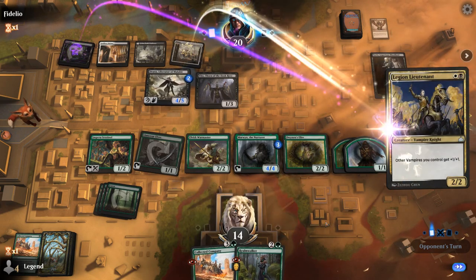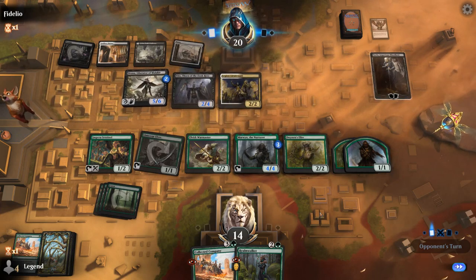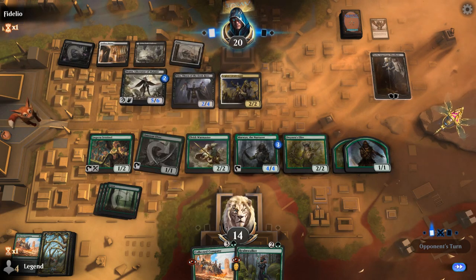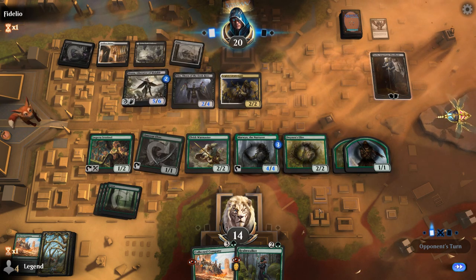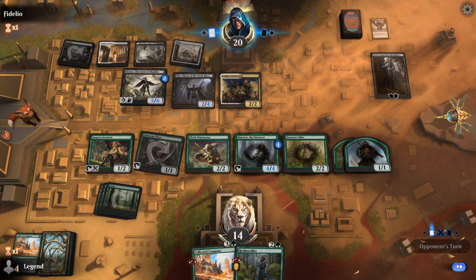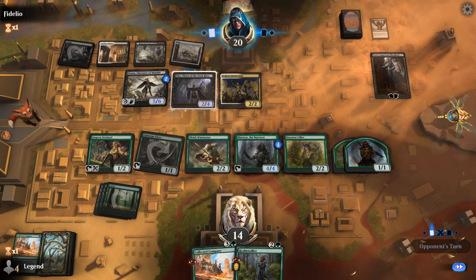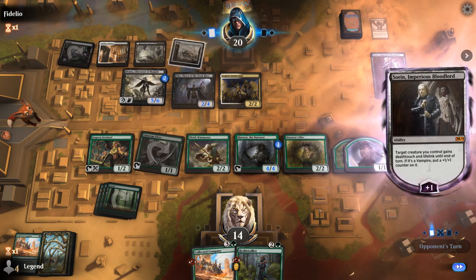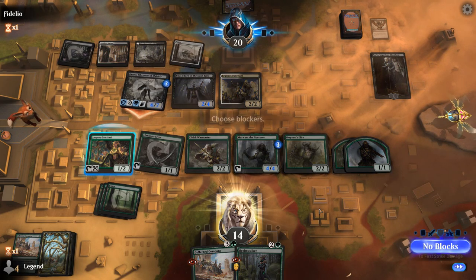Our hand's still quite good, but we don't have the best aerial defense — just a Sentinel with Reach that can maybe chump-block. Could still be close. Sauron decides to just pump Drana, hit us for 6, and trigger Veto for 6. That would put me dead next turn. If I chump, I could still be dead to Veto using the 5-mana ability next turn. Although if we can kill Sauron, we remove one avenue of life gain.